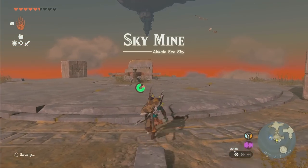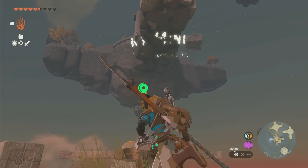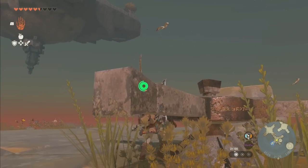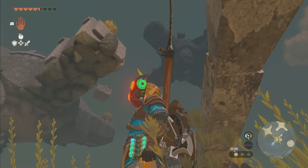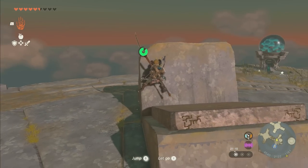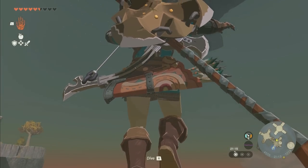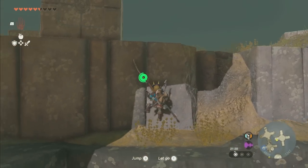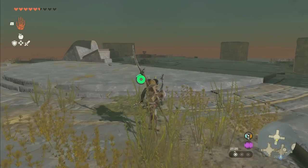After you activate it, this device up here will start throwing you. All you have to do is try to line it up with the tallest island. You're going to get on top of this and wait for it to launch you, which should take you up to the third island. And then from here we're up on the third island, ready for the next part.